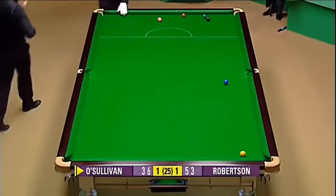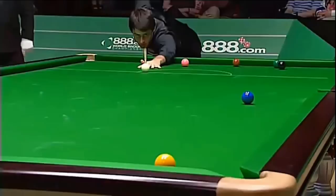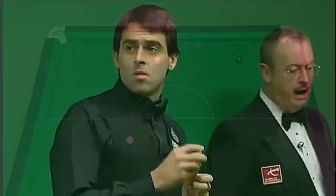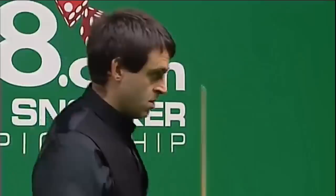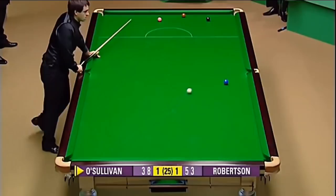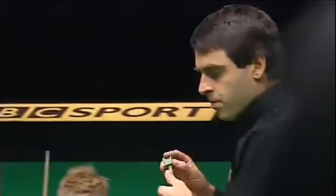He sent that yellow dangerously close to the corner pocket. He doesn't want to be too thin on this green, otherwise he can't get position for brown. Will Ronnie play to pot this green, or will he play the snooker behind the black? Well, he's tried to get on the brown. What an effort this is. He wasn't far short, was he? Now he'll play the snooker.